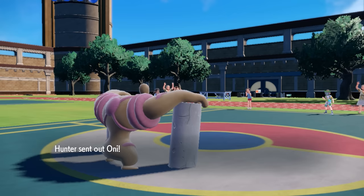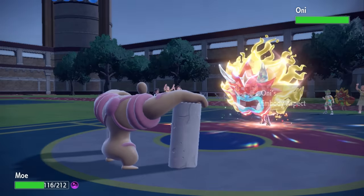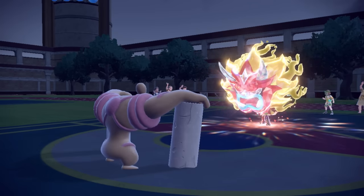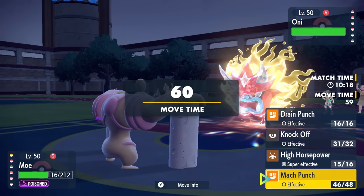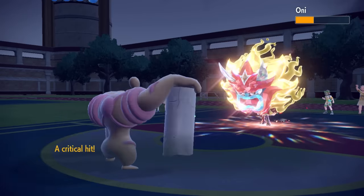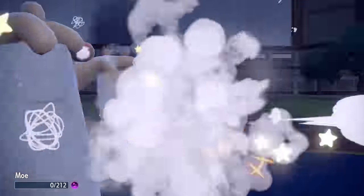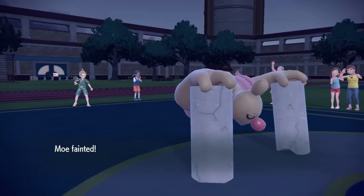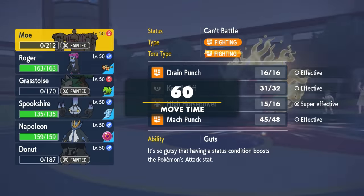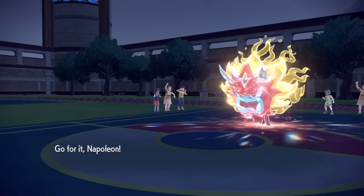He gets a free switch and back comes Ogerpon, which is another huge problem to deal with. I do have a Choice Scarf Chandelure on my team who should be able to finish this thing off if I can get some chip damage. My main plan is to click Mach Punch and get as much chip damage as possible, and with a critical hit that does do a lot. He finishes me off with Play Rough though. I've got Ogerpon down to a range where I'm honestly not super afraid of it anymore.